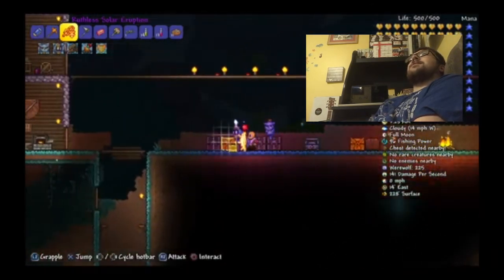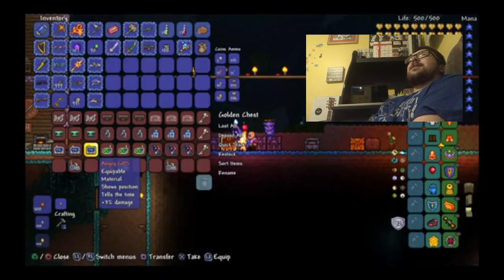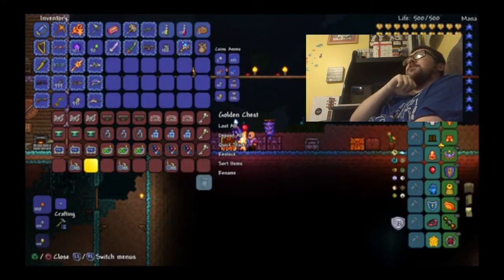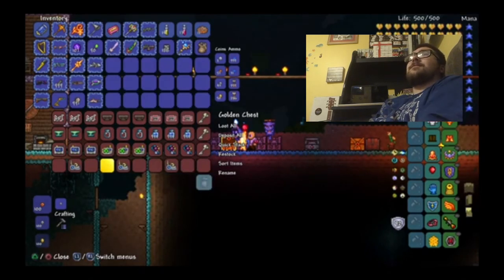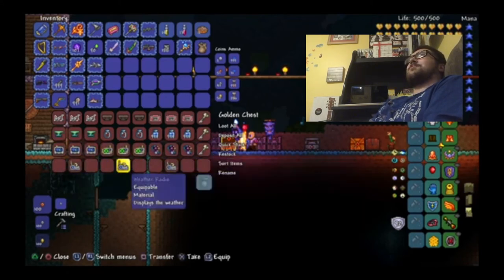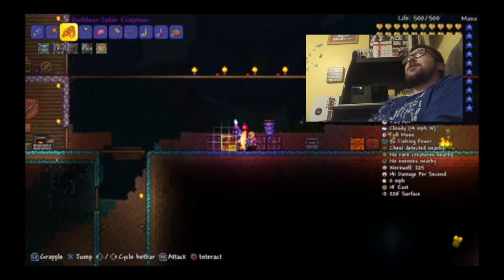Once I get the Fisherman's Pocket Guide and the Sextants from fishing quests, I will make another future video where I craft all three characters some Cell Phones. You need a lot of items to craft the Cell Phone yourself — just like with the Ankh Shield. I really hope this video helped out with people who wanted to make the Ankh Shield.